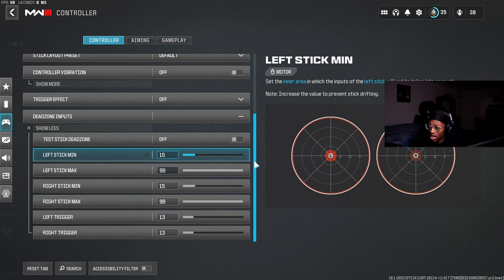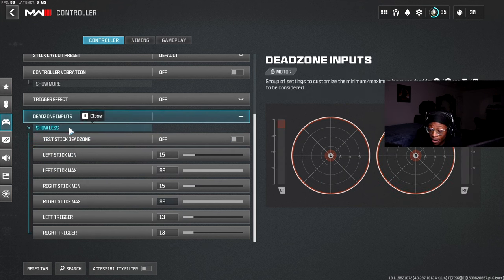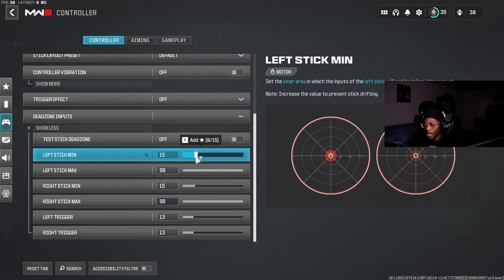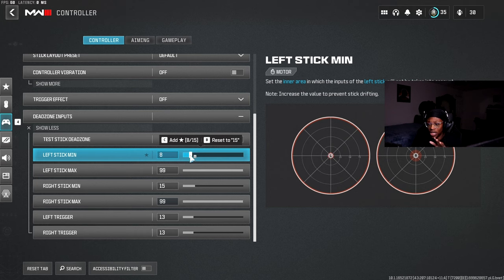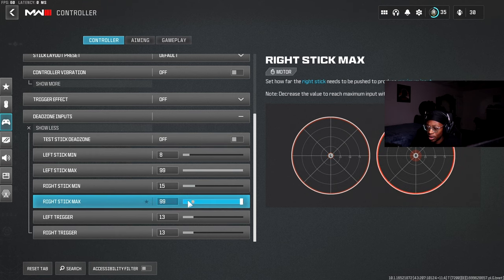Trigger effect — I don't play with any trigger effect. Dead zone inputs — I haven't really touched this, but if you want to copy mine, feel free. For dead zones, only move the right stick minimum or left stick minimum — don't touch anything else. You can put it down to maybe 5 or 10. If you have stick drift, put it up. If you have a brand new controller with no stick drift, put it down as much as possible. I'm probably keeping mine around 8.